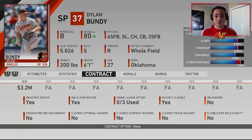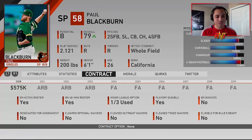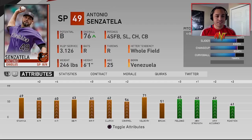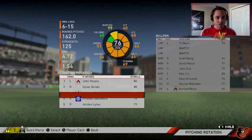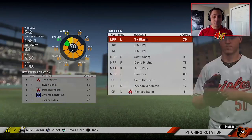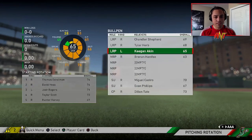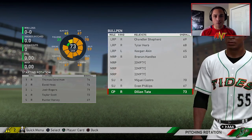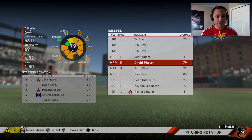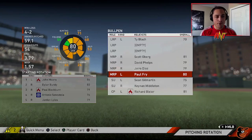John Means is way out of our realm for next year — he's gone. Dylan Bundy is probably a player I'm going to look to trade. Paul Blackburn wasn't as good as I hoped — he's a 79, we'll see. Senzatella and Jordan Lyles struggled too. We have to lose our best pitcher. Ty Blach sucked. We got a couple guys down here in the minors who could potentially help us out.